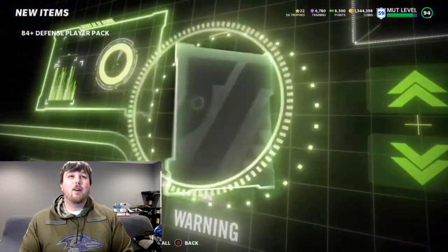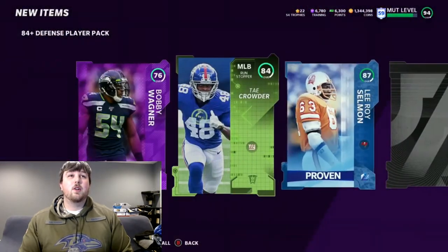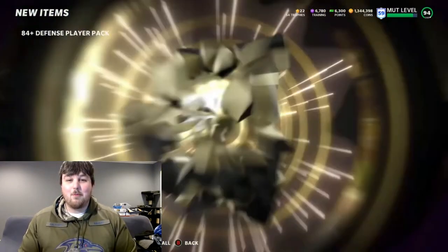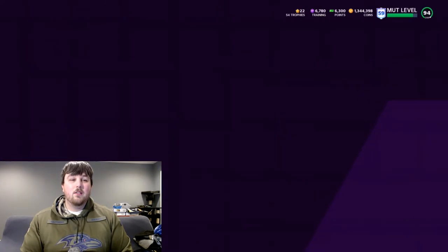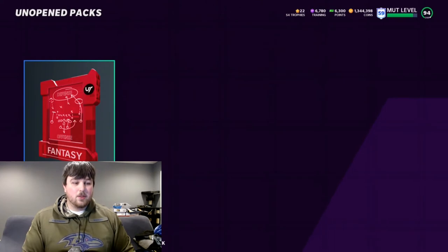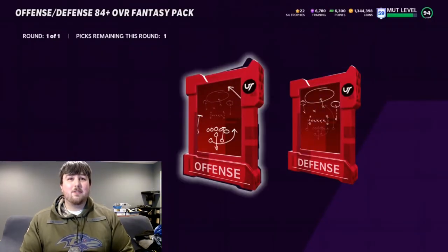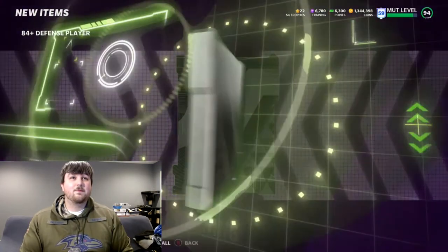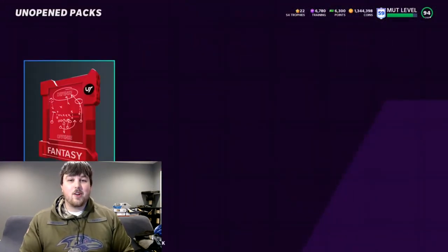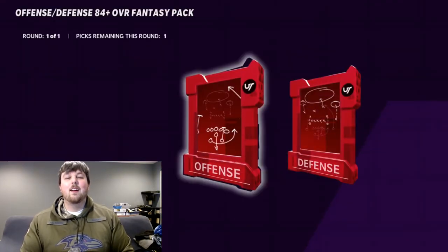We're just gonna keep ripping. Bobby Wagner power up, Team of the Week Trey Crowder, and Leroy Selman — a 90 and an 87 Leroy Selman. That's not great but that's not terrible. Then we've got three or four 80-overall fantasy packs as toppers. Starting with defense — just one card each — 84 Trey Crowder. Definitely just butchered his name, but that's how we do things. Going offense next to see if we can do any better with this pack.